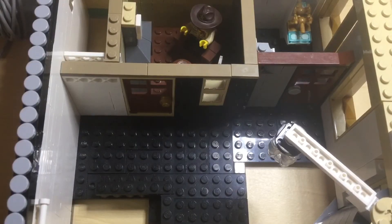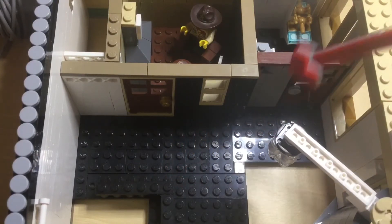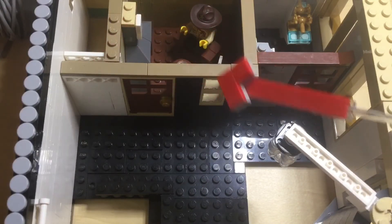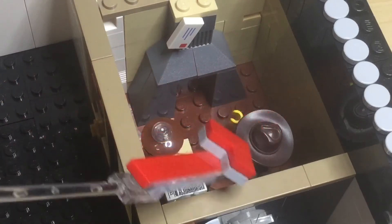This is the second floor. Up here we have the stairwell, a chandelier, the bathroom, the bank manager's office, and also this chimney which also acts as a direct passage into the vault. Let me get you a better look at those rooms.